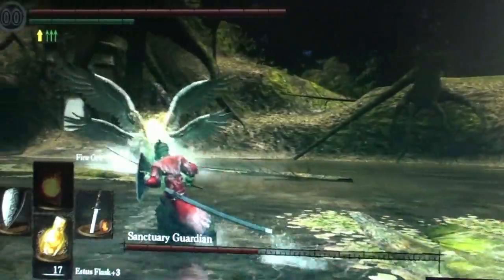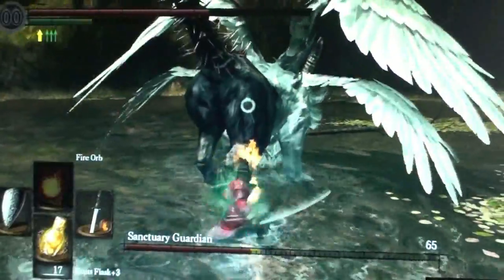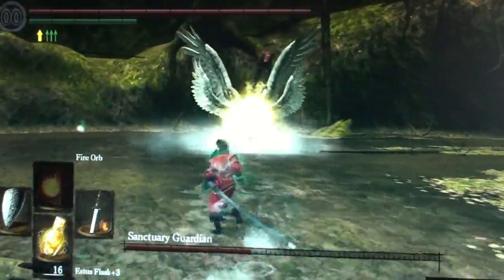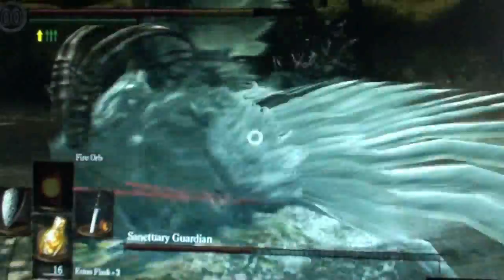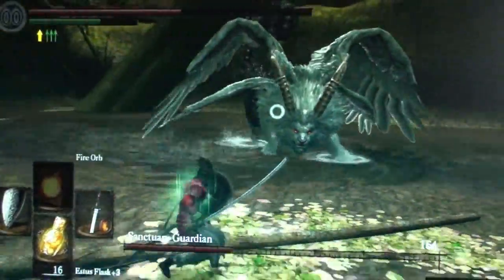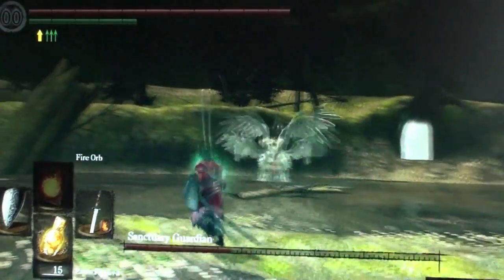This boss has a lot of different attacks. The one I focused on was where he uses his wings to push a wall of wind towards you — you can circle around that, and he is momentarily vulnerable so you can hit him or do a projectile attack. I ended up holding up my shield as much as I could. By the way, my Grass Crest Shield is plus 7 at this point, and I was basically waiting for the opportunity to get one hit — if I got lucky, two hits.